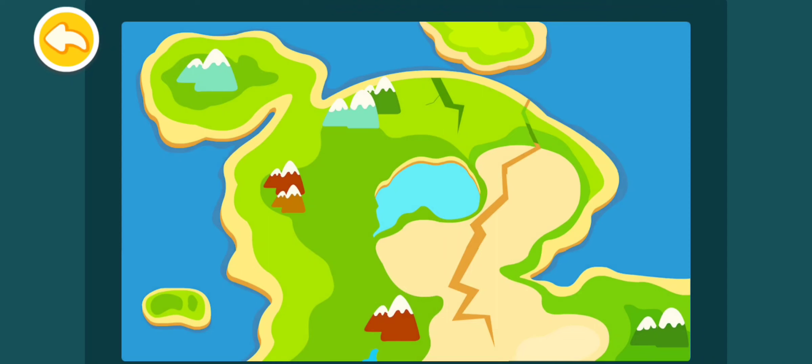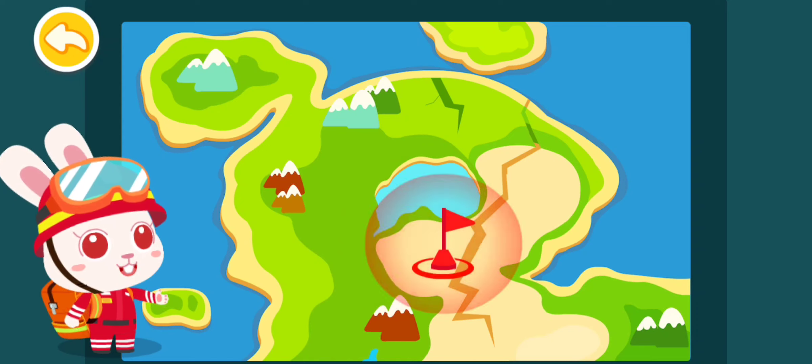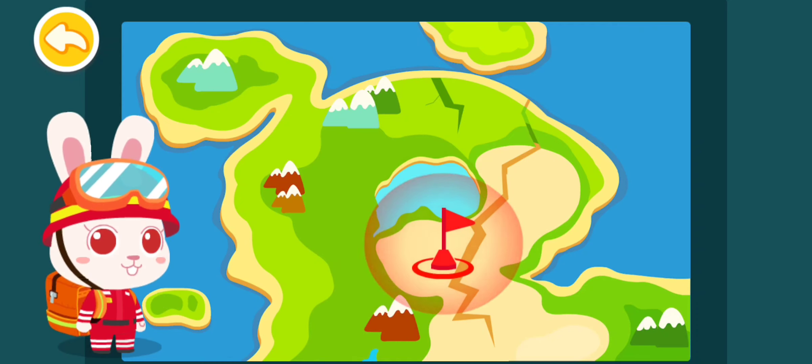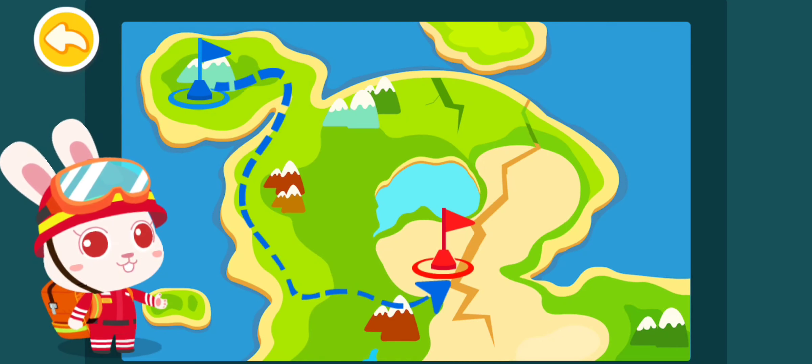The map is ready! Awesome! From the map, it looks like the location marked by a red flag is closest to the epicenter of the earthquake and the damage there is the most severe. We are now at the location marked by the blue flag. We will be able to reach the disaster area by moving along this road.